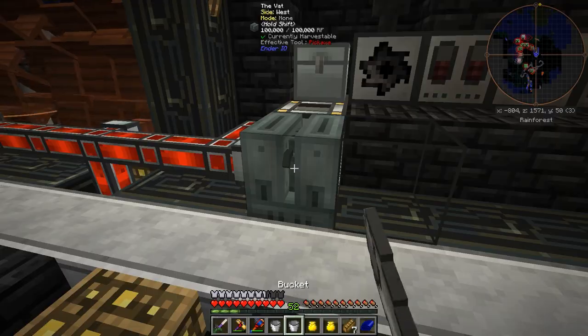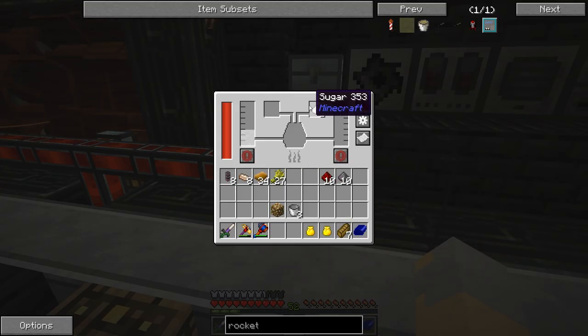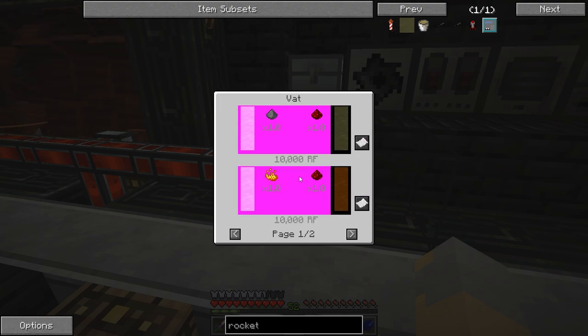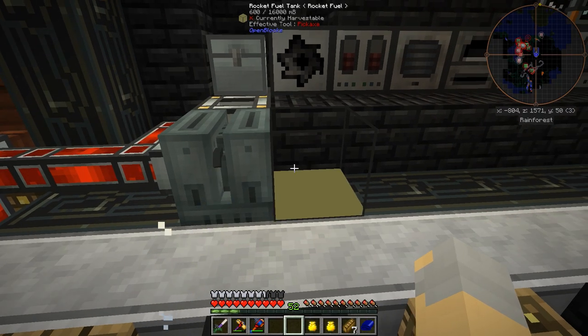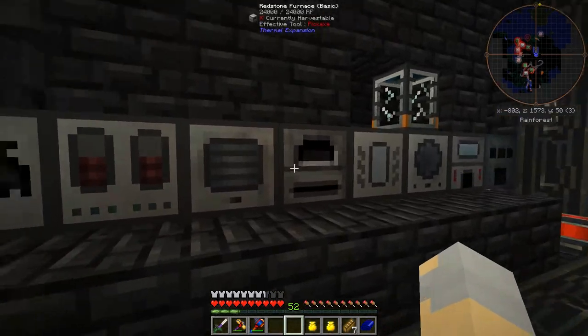There we go — one, two, and three. We'll take these out, put those in, and this should now make rocket fuel. I used a thousand millibuckets of hooch and it output — a thousand on the dot, awesome! So we're doing well.